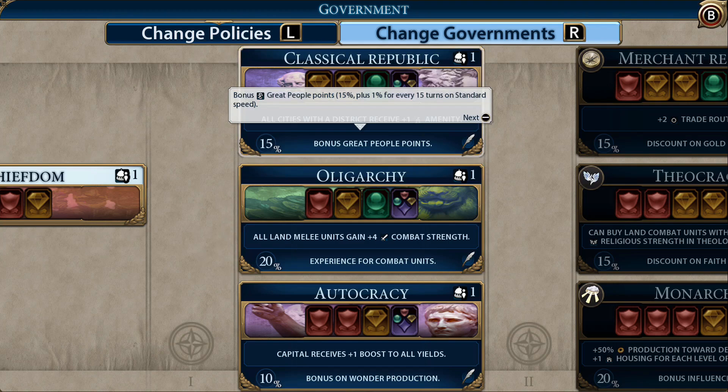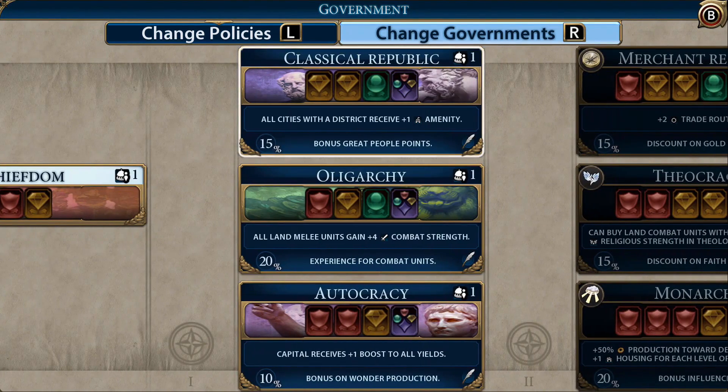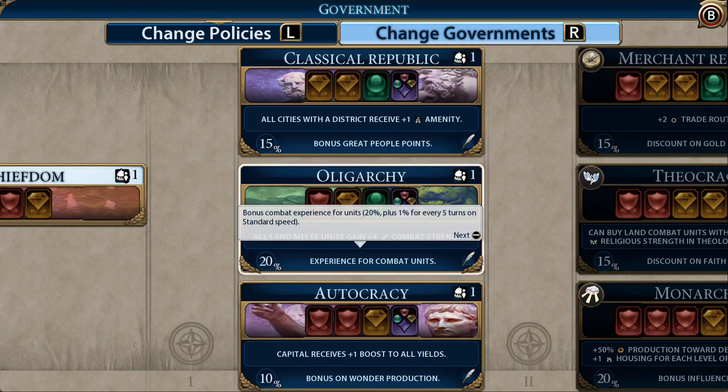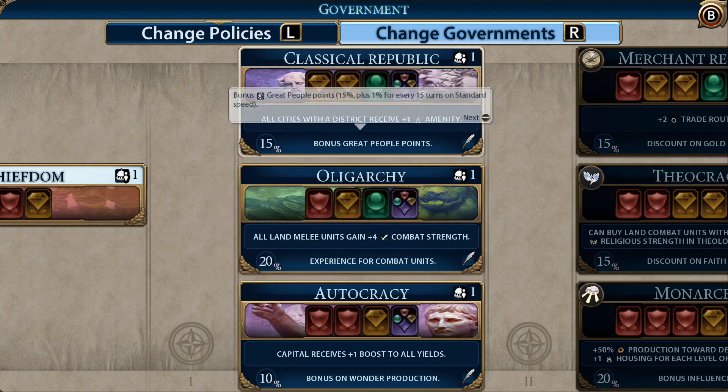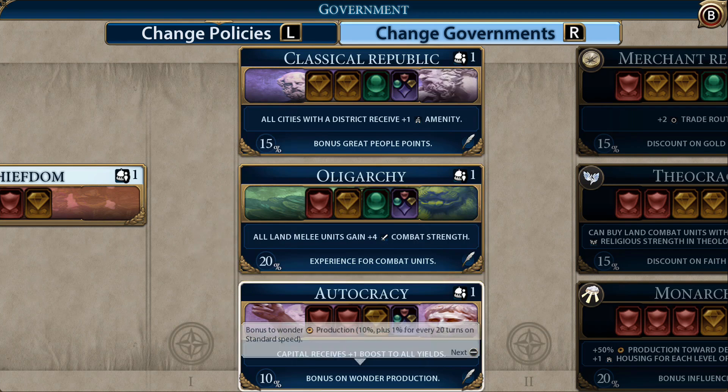We could go Classical Republic, Oligarchy, or Autocracy - all three have different bonuses. Classical Republic gives all cities with a district plus one amenity and a 15% bonus to great people points. It's not really a militaristic government type though, and we need to remember we are going to be a militaristic civ. So let's look at Oligarchy.